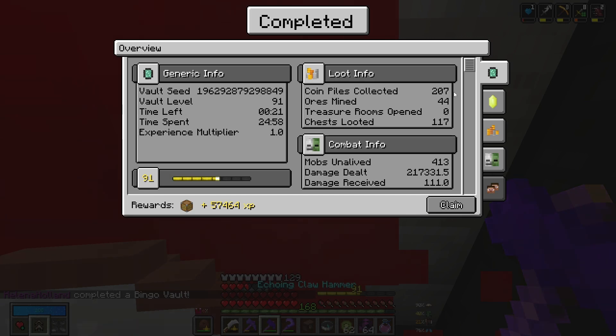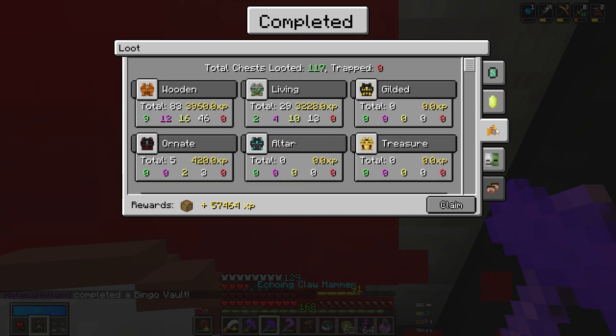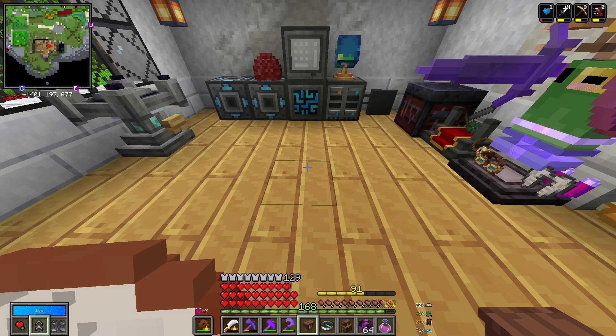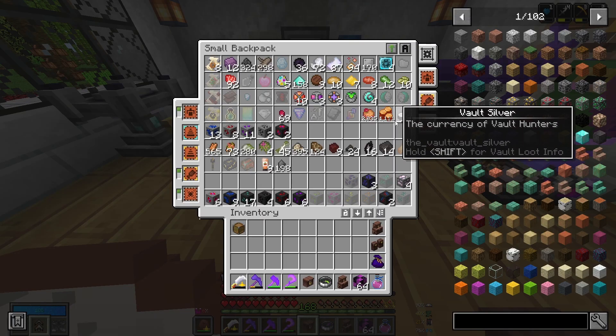We got 207 coin piles, 44 ores, and 117 chests with 413 mobs — and we completed two bingos. But god, we got close. We just got so unlucky on those dungeons. If we just managed to find a single ornate dungeon, we probably could have got that one. But that was still very good, and despite not looting all that much, we got a decent amount of stuff, including a bunch of ores — putting us, I believe, one away from our Benny bounty, and actually also one away from our Tubium bounty.